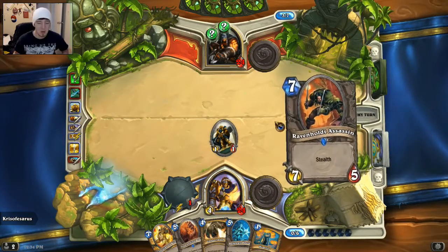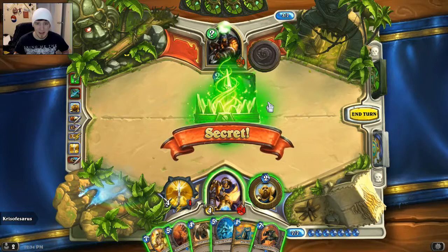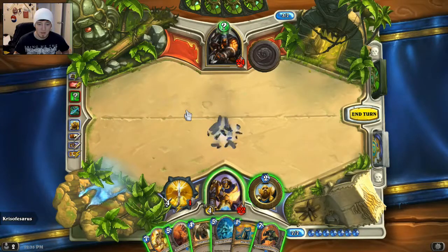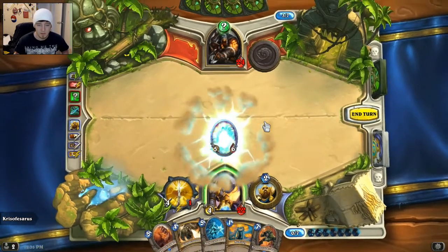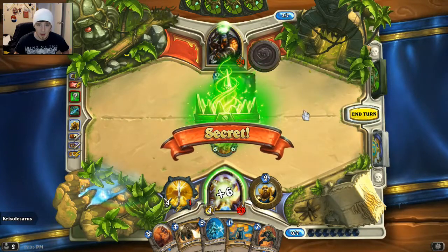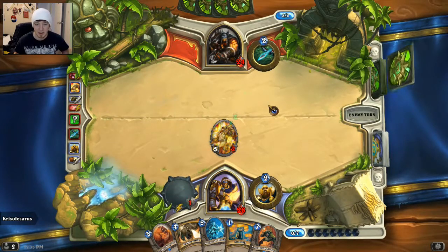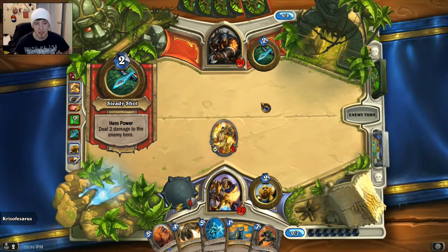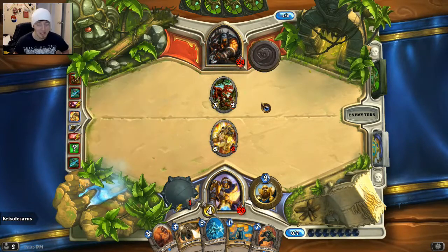Okay, so he played another secret — not too sure exactly what that is, not going to try and guess. We're definitely just going to attack with this guy. Explosive trap — no big deal. I don't know what that other secret is though. It might be a Snipe, so if we play that it would die. I guess the best option is just to play this guy. And it is a Snipe — not too big of a deal. We're going to keep this weapon because I highly doubt he has an Ooze. We're taking that chance. So now we're in a pretty good position — I'm liking this.